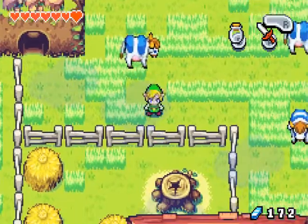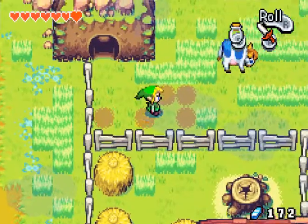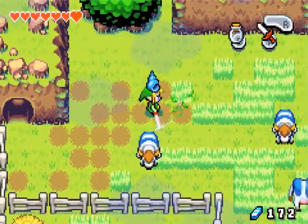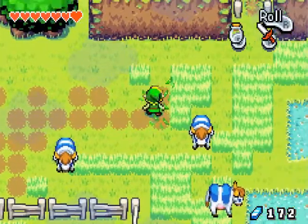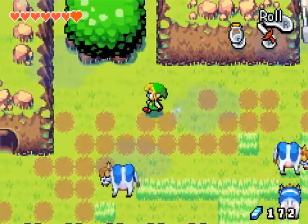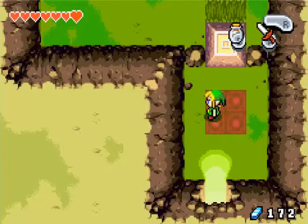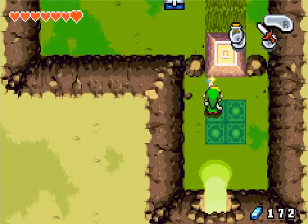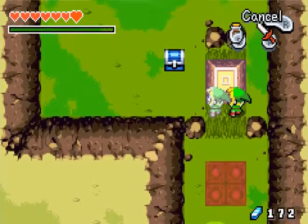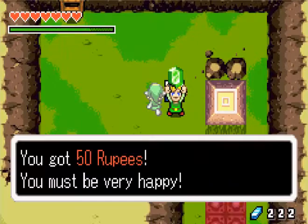Anyway, off-screen I did a little farming for Kinstone Pieces, but that little Pico-Lite thing I had before wore off pretty quickly, so didn't get too many. Let's see what is up in here. Because we have our cool new ability, we can create a little doppelganger here and see what's in here. Baboosh! Fifty rupees.